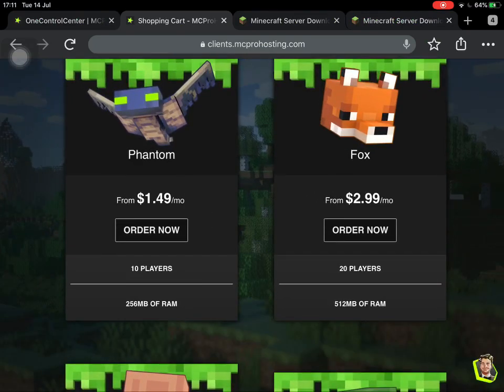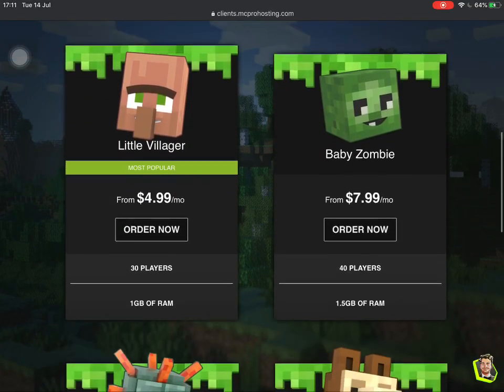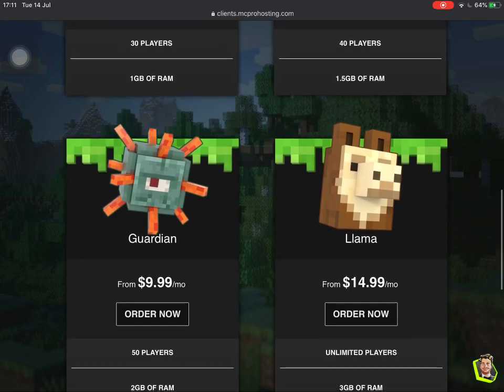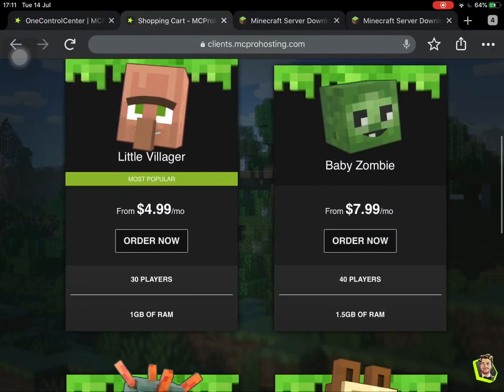A Realm costs about $5.99 a month, however it's $2.99 for the Fox plan, which includes 512 megabytes of RAM — enough to house about five players at the start of the game and around two or three players near the end when you have auto farms. That's really good if you're hosting a Minecraft survival world. Next up is the Little Villager, which has one gigabyte of RAM. Remember, you can always upgrade between plans. The Little Villager can easily host 10 players near the start and five players near the end of the game.